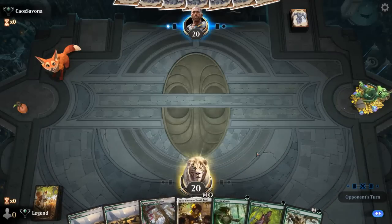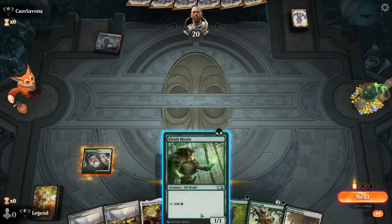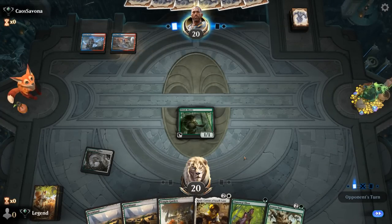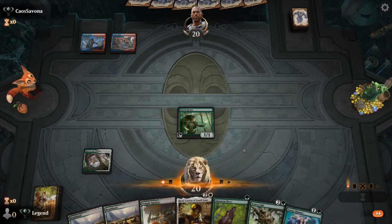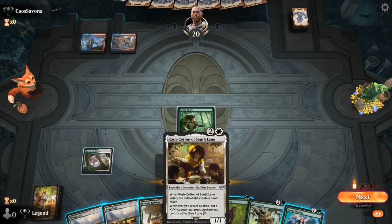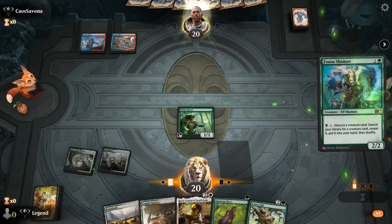We're on the draw and the hand looks great — got both combo pieces and a turn-one Elf to potentially set up the combo early. The opponent is blue-red, so they could have some burn spells to interact. We don't have Skrelv to protect the team, so we're just going to have to run out Scurry Oak. At least Fauna Shaman gives us a bit of insurance. Could play Fauna Shaman, play another Elf, and wait on Scurry Oak — though it's not like we'd have the mana to cast both Scurry Oak and Rosie anyway, being one mana short if all Elves survive.